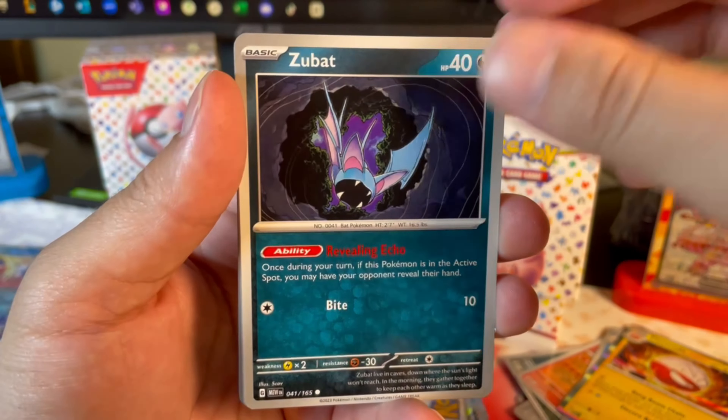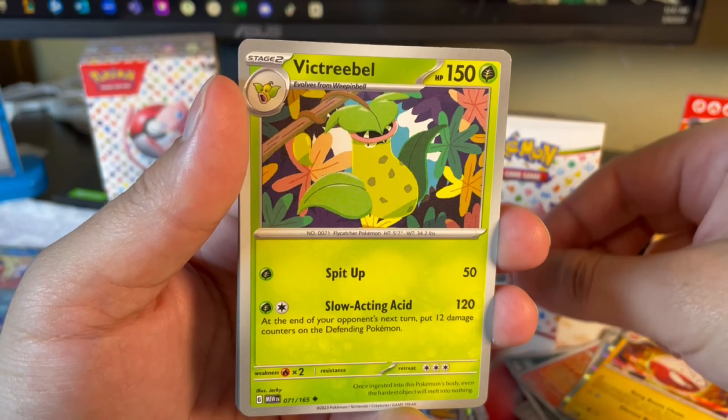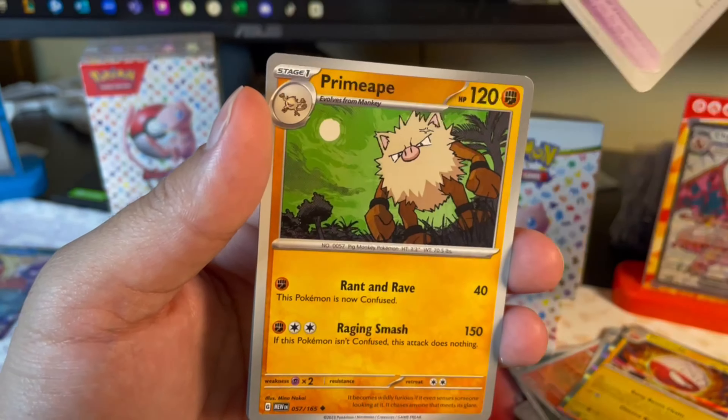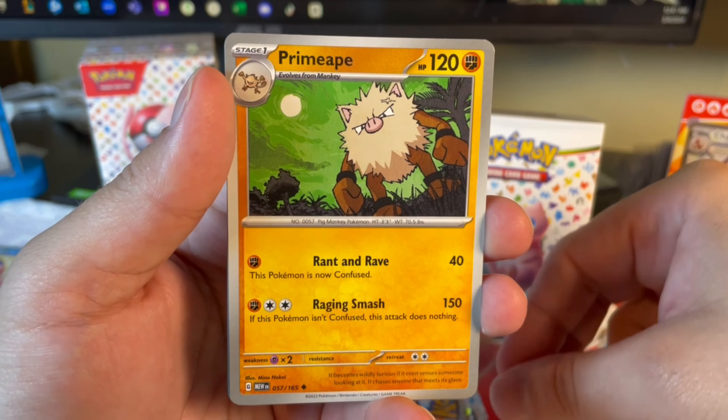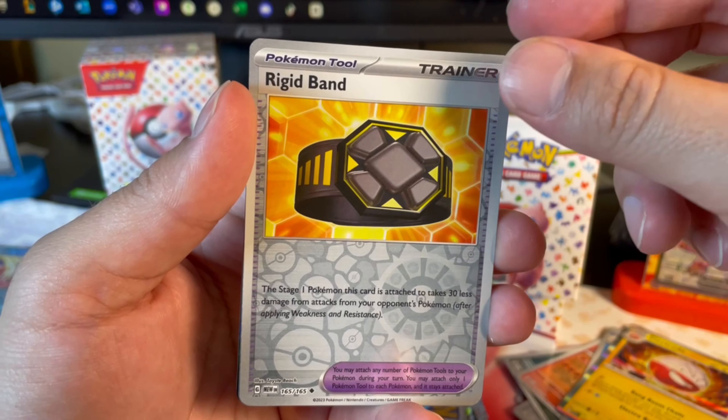I used to always nickname Onyx 'Rocky.' Oh, Victory Bell — I like that card. They're slow-acting acid. That sounds horrible. Imagine being caught in slow-acting acid. How are 10-year-olds able to catch these monsters? This is insane. Or Pokemon, or whatever you want to call them.